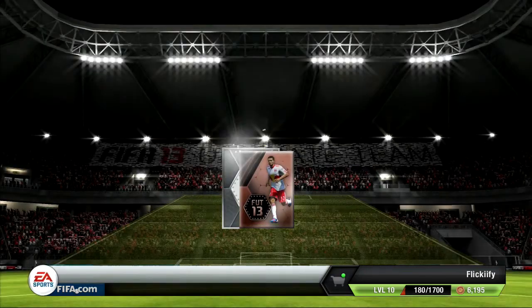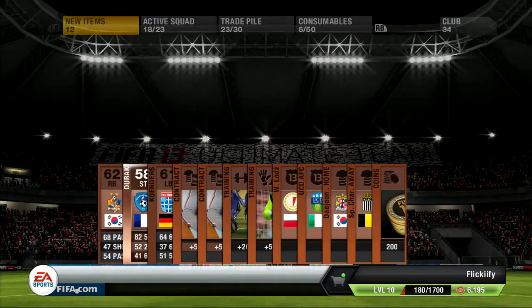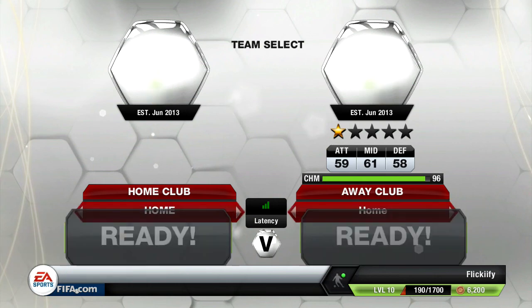I do open a second one up right over here, looking to get some other good players. And we actually get a really nice pack out of this 400 coins. Really pacey striker, 82 pace on any bronze is good to see. And I get 200 additional coins for free. So that was definitely a win for a pack.